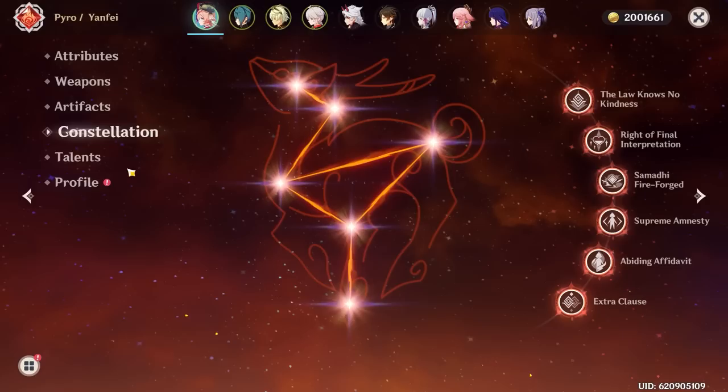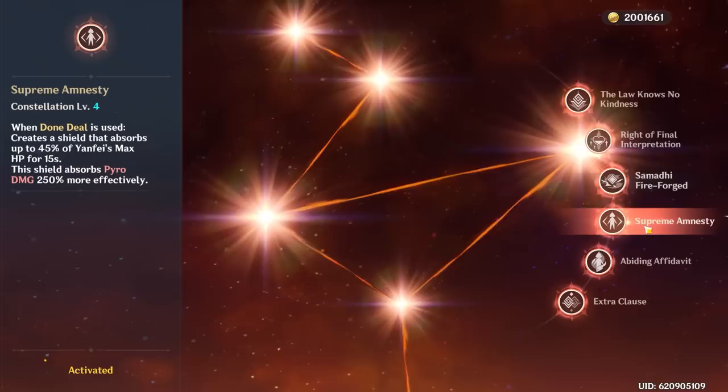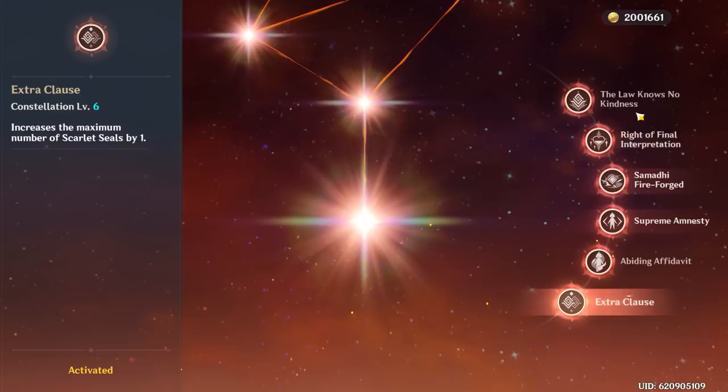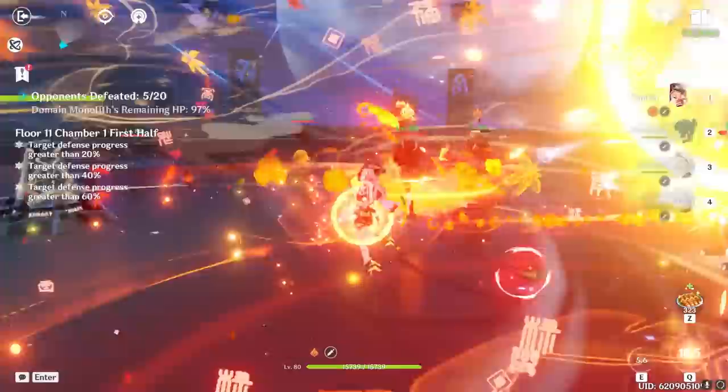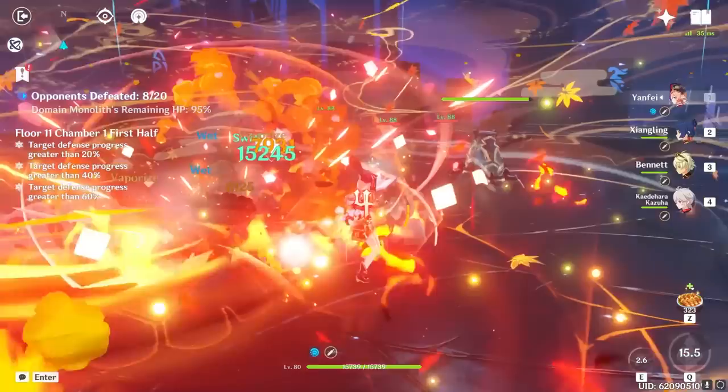As for her constellations, Yanfei is a god. Her constellations genuinely take her from a really solid character to a 'is she really a 4-star?' level. At C1, each scarlet seal consumed during a charged attack reduces the stamina cost by an additional 10% per seal and increases her interruption resistance during the attack. This allows you to toss out a lot more charged attacks during her on-field time, and her stamina will keep up with her burst's high tempo playstyle much more easily — it's a great first constellation all around.